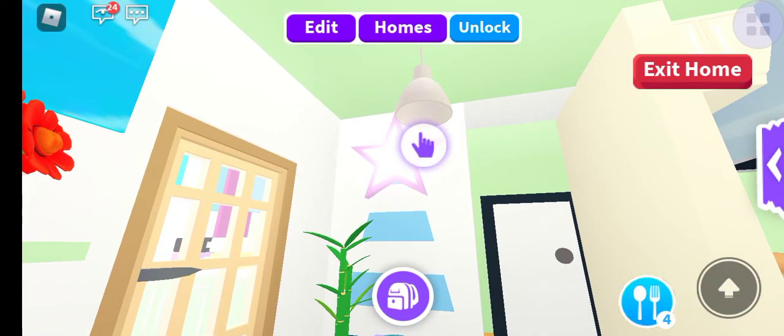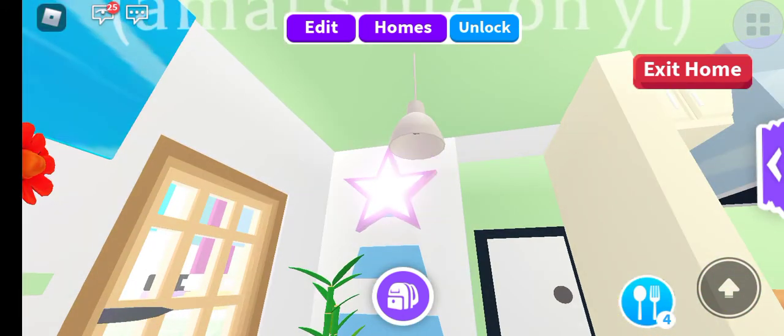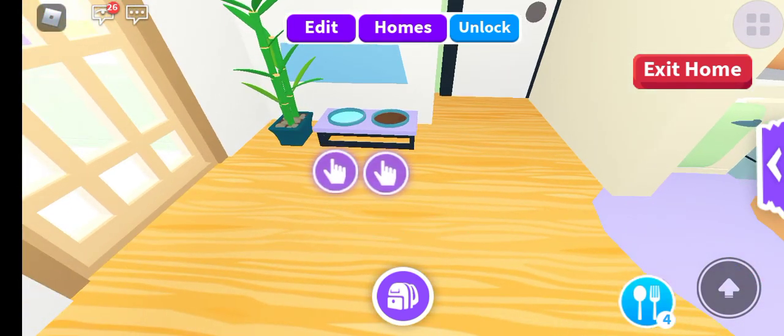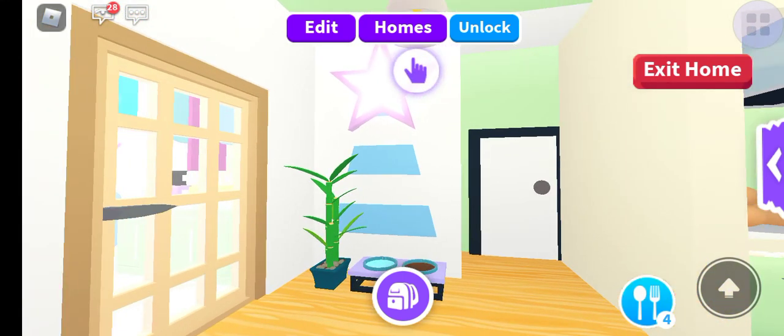When you go to the left side we have a nice pet area. I also have one of these lights because it really brightens it up. We have some food and water for the pets, a bamboo plant, and I put a unicorn rug. On top of it I made - well, I put up a star - and that looks real nice.